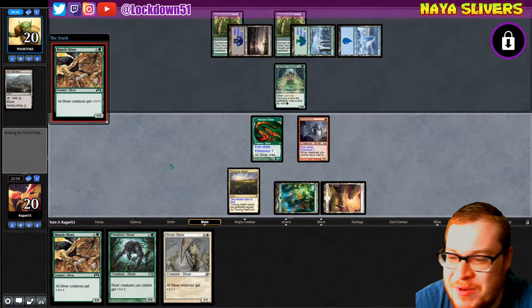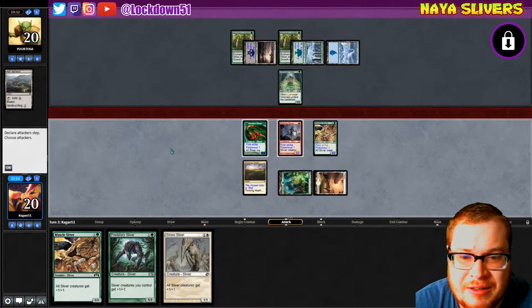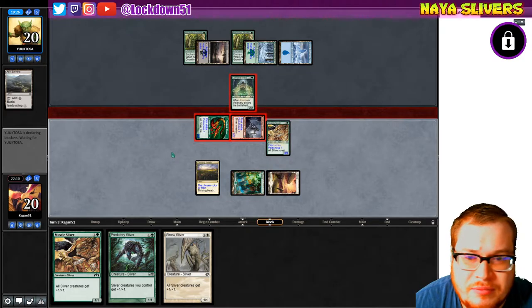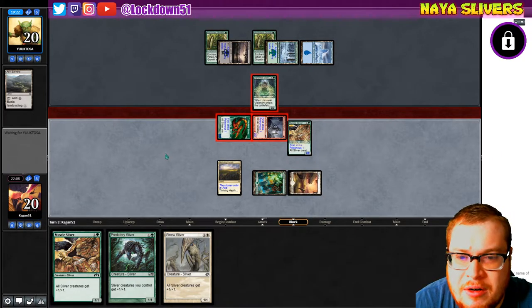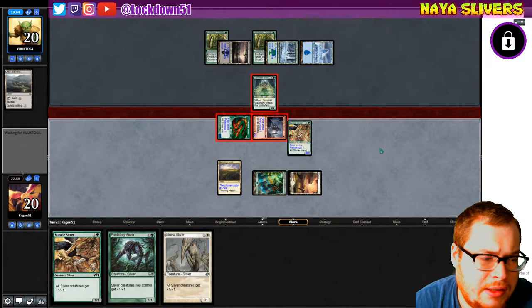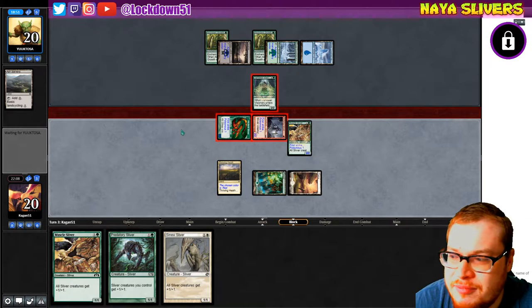We're getting more lands — if we draw another land next turn we can drop double lords on him. Two two-power creatures with first strike attacking. He doesn't want to block — maybe he doesn't realize it's first strike. I mean he's got to, right? We're not presenting enough damage where he just loses his ramp. He's pausing a lot — I can't tell if he's trying to respond to me or figuring out if he should have blocked.